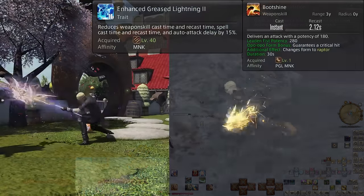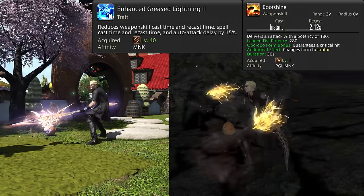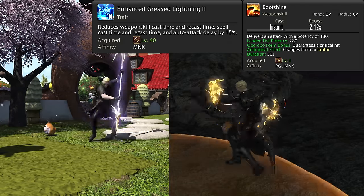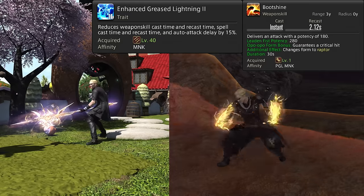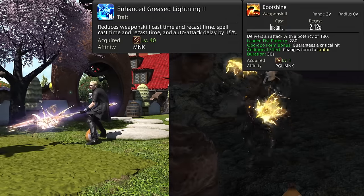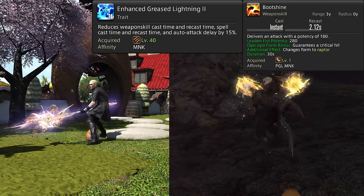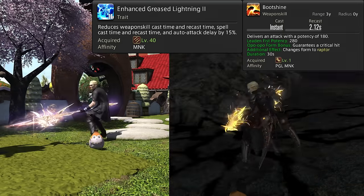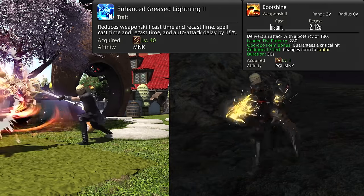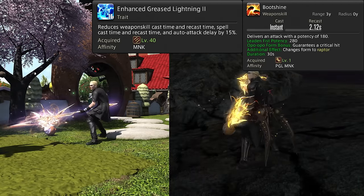Level 40: Enhanced Greased Lightning 2 — Greased Lightning 3. We now have a permanent passive 15% reduction to our global cooldown and auto attack delay. For comparison, Reaper and Dragoon have no form of speed boost built into their job. Samurai has a 13% buff they have to maintain, and Ninja has a 15% speed boost buff to maintain. Meanwhile, Monk has it passively and permanently.